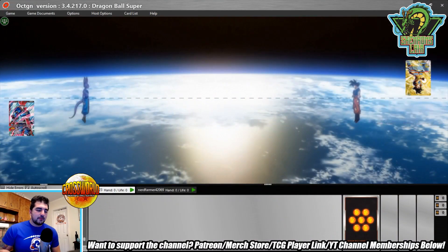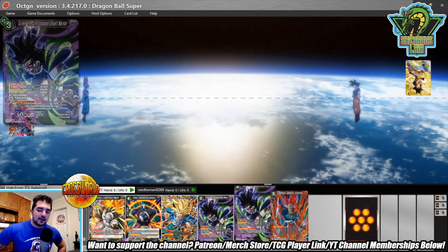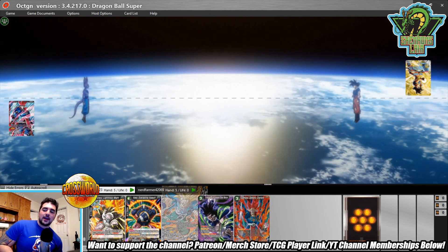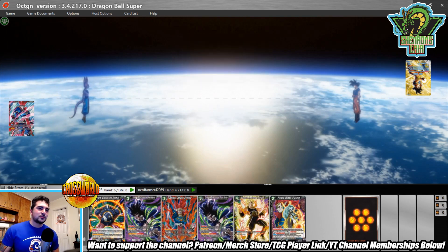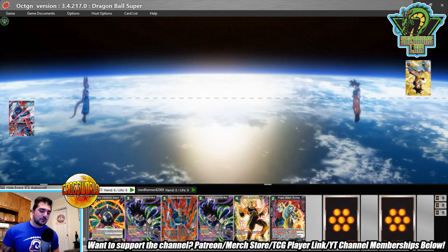Welcome back to another gameplay video. This time we've got a Patreon battle — myself on the bottom side of the screen playing mono black Demigra aggro with Draft Box 5 stuff, including the Viara from Draft Box 5. My opponent is one of my patrons, James, playing mono blue SS3 — a concoction of his own. It's pretty powerful for no multicolors. He took the match, but this was the one game I recorded.